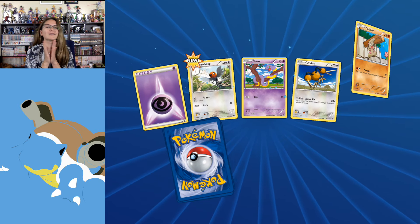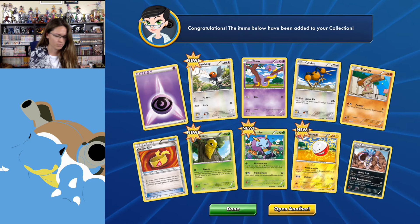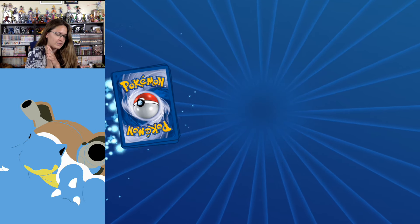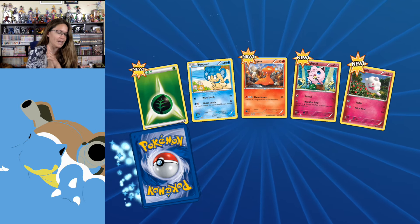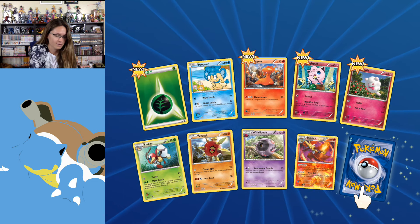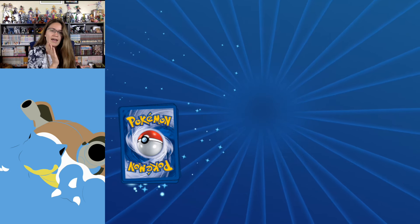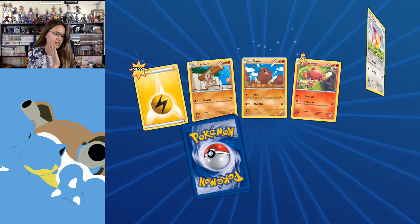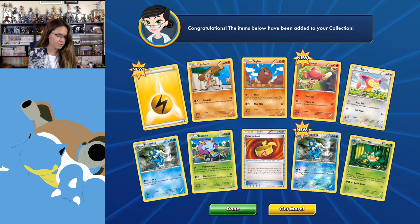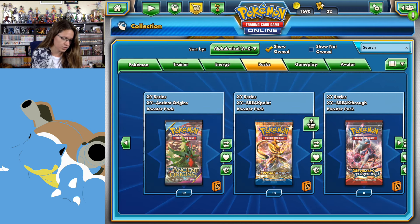I'm so excited. I do need a couple of trainers from Ancient Origins and Breakpoint or something like that. I'm this close to finishing the deck that I want to — it's a Gyarados deck. I'll say it right now. It's an Ancient Origins Gyarados slash Shaman slash Octillery — Remoraid Octillery deck. I'm kind of excited to try that out.